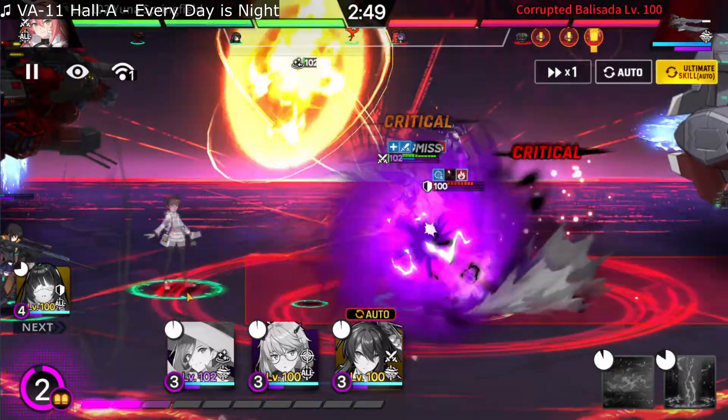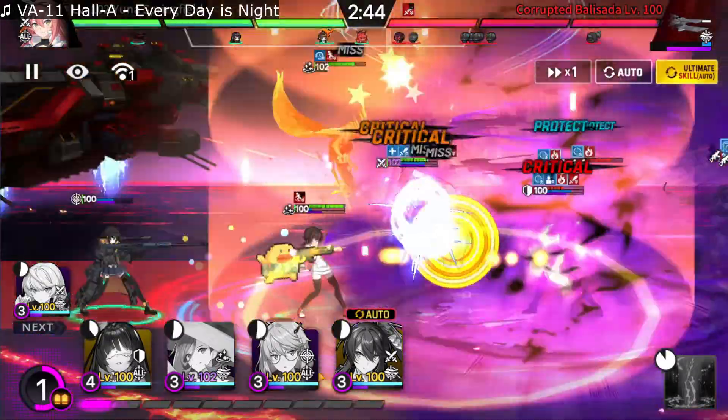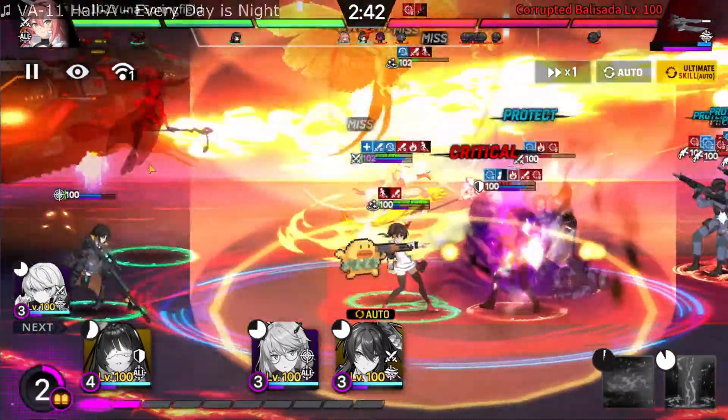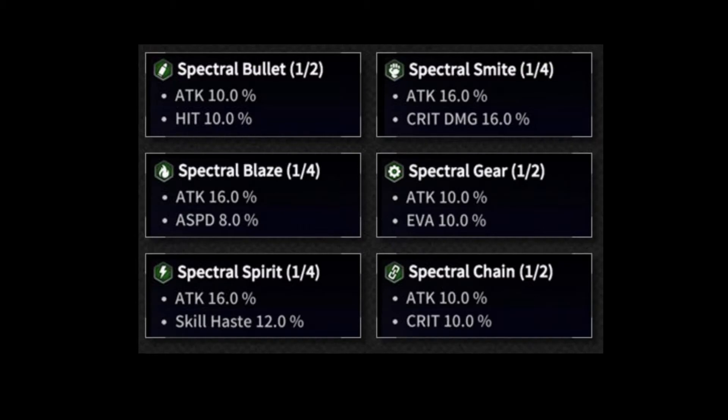Now let's get into the Shadow Palace gear: what are they, the sets and subsets available, which are good, etc. Shadow Palace gears are sort of an alternative to the maze gears — mostly an offensive set that you can specialize into countering a specific role, like Strikers or Defenders. However, they're not that good at stacking skill haste — we'll get to that later. These are the available set bonuses for the Shadow Palace gears.